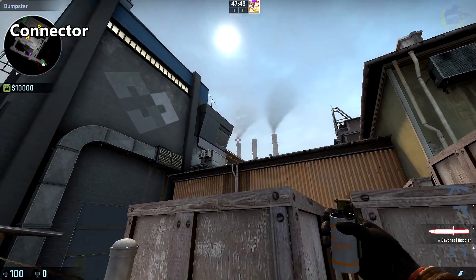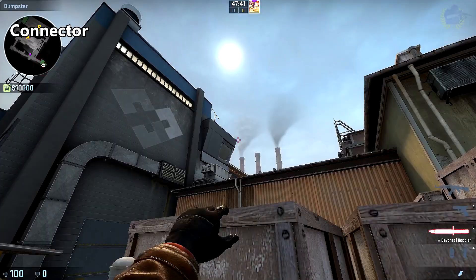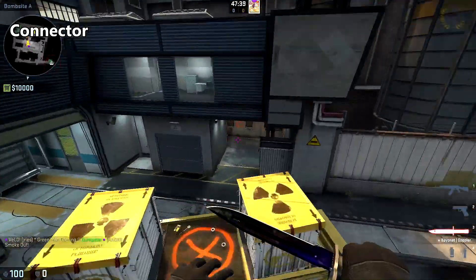To smoke off connector, come up between these boxes on top of the dumpster, aim just to the right of the corner of the tower, and throw.